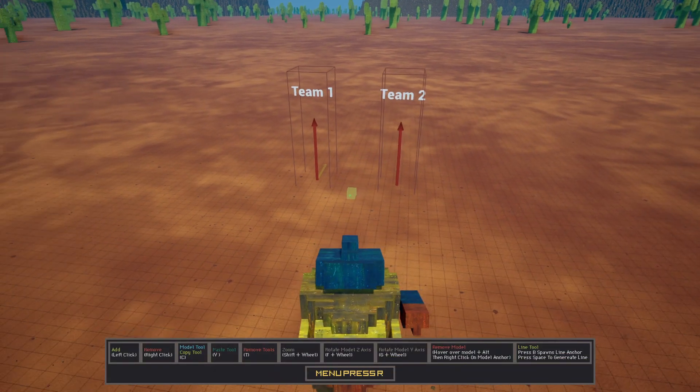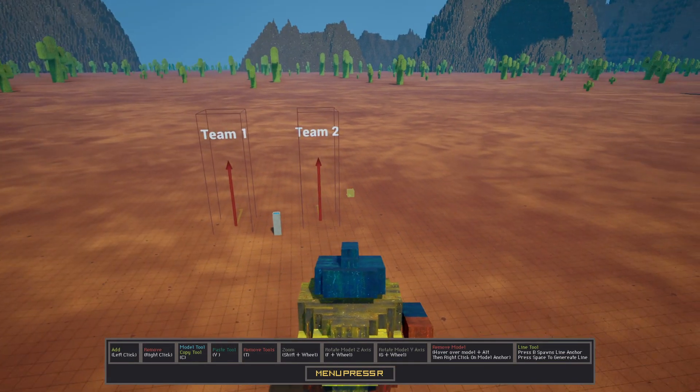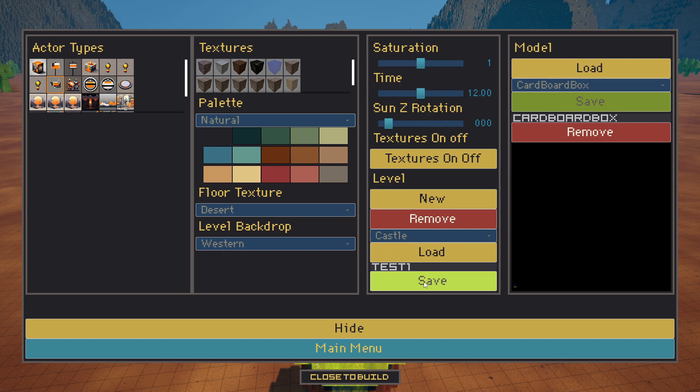These level cameras are used when you play the game — it's your look into the level, basically. The level is now saved.